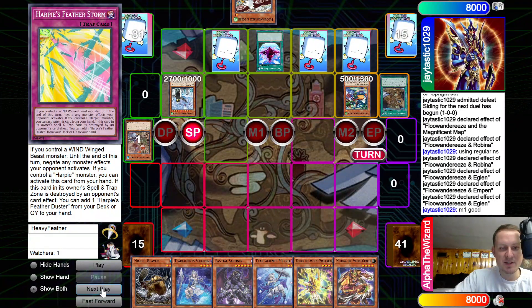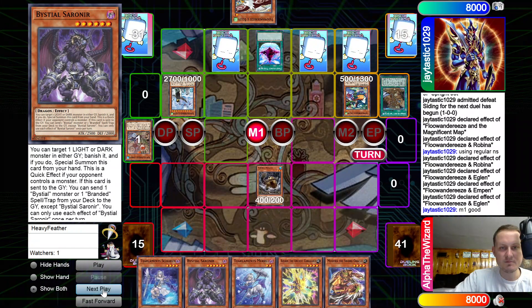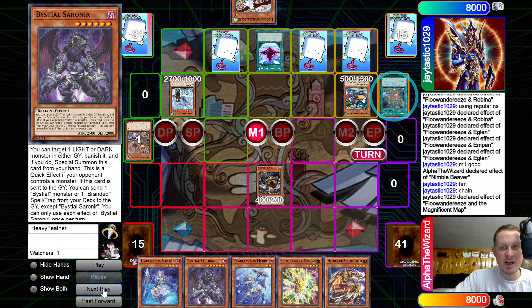We draw into nothing that can help against Flundereeze. It was actually pretty smart of him to just scoop game one, even though he probably could have won with Evenly, because I had no idea I was playing against Flundereeze. I'm properly sighted now — as you can see, I still have a Bistel in here. Normal summon Beaver, activate effect, chain Map.